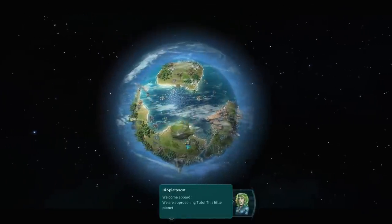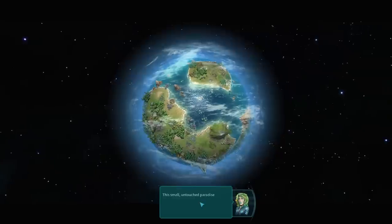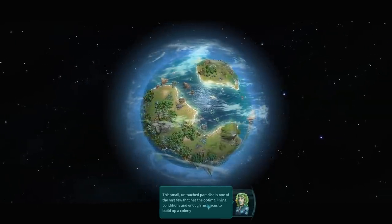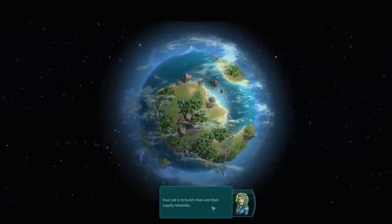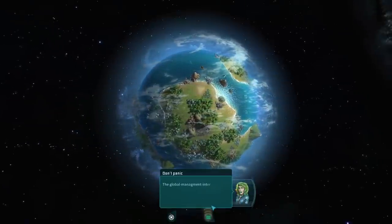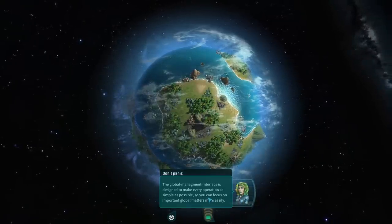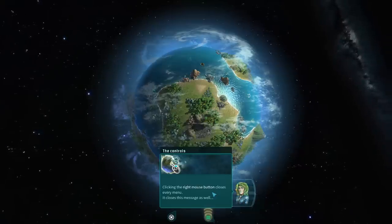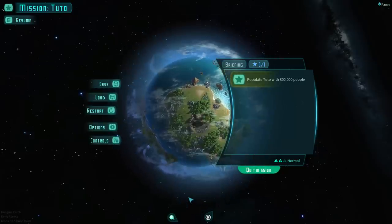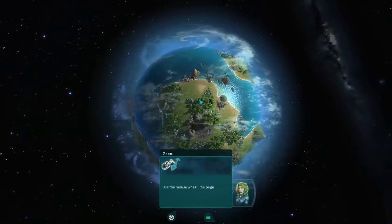We're approaching Tuto. This little planet already offers good conditions for a stately colony - the small, untouched paradise has optimal living conditions and enough resources to build up a colony. Our job is to build cities and supply networks. The global management interface is designed to make every operation as simple as possible. Right-clicking closes every menu - I'll keep that in mind.